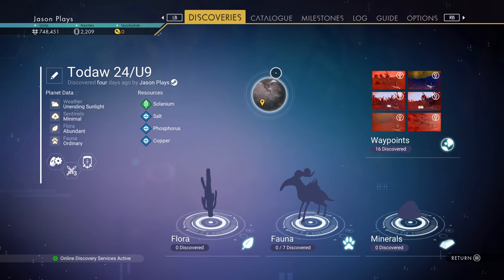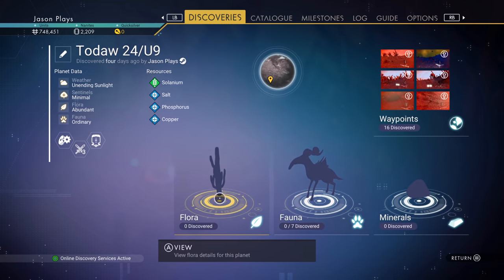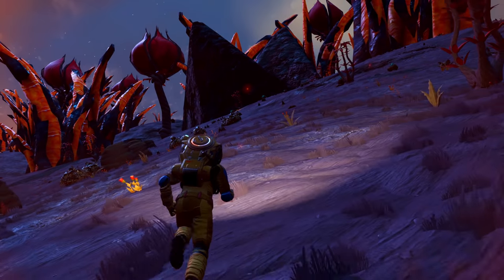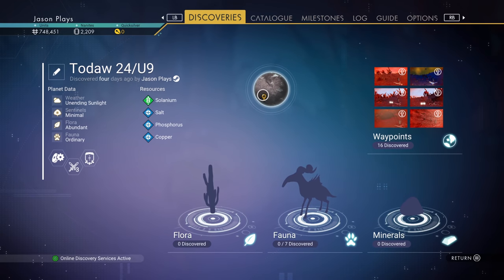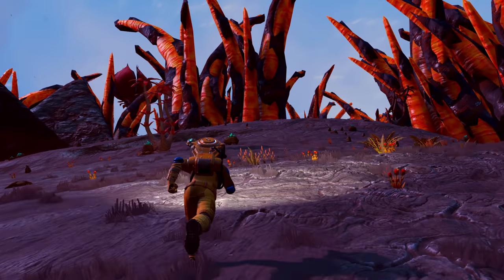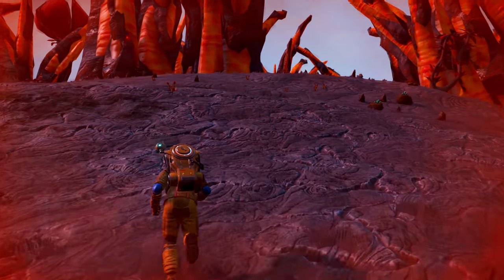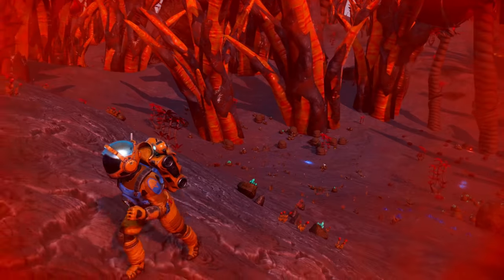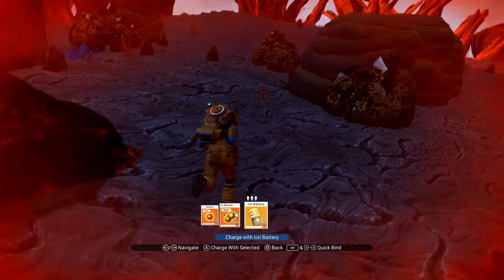No buildings because there's too many big plants around. Let's go to my discovery — 16 waypoints discovered, zero animals because I can't scan anything. I think the little arrow on the planet actually shows where you're at, like it points to your position, so if you had a compass you could tell which direction to go. But since I don't have a compass or a scanner, I have no idea.